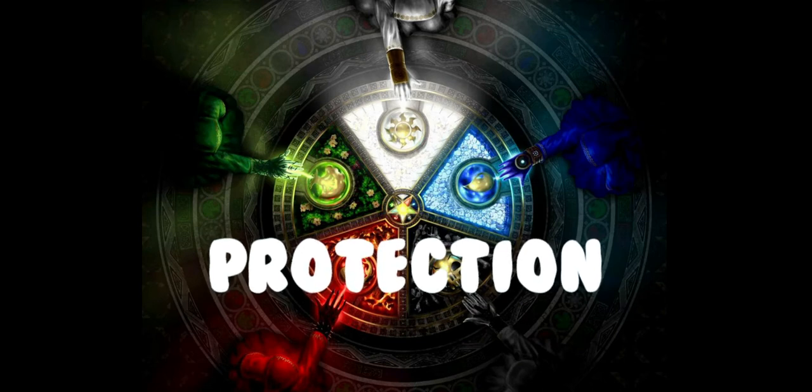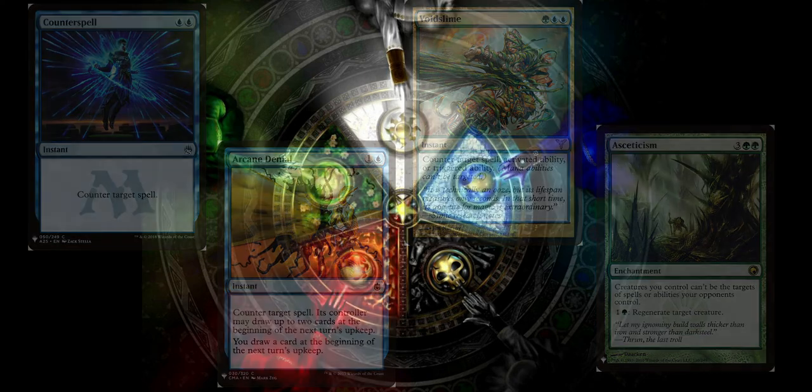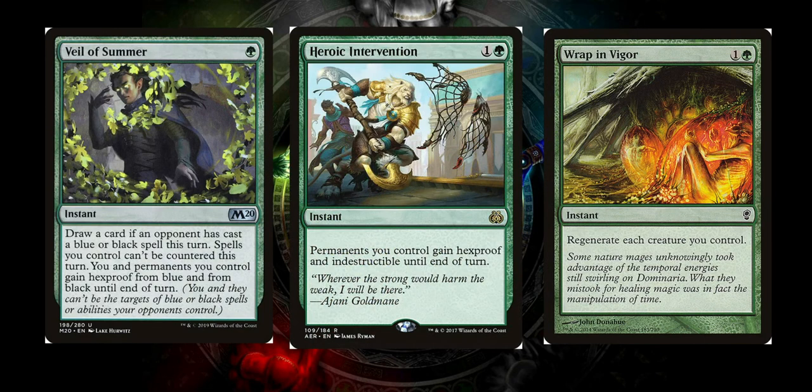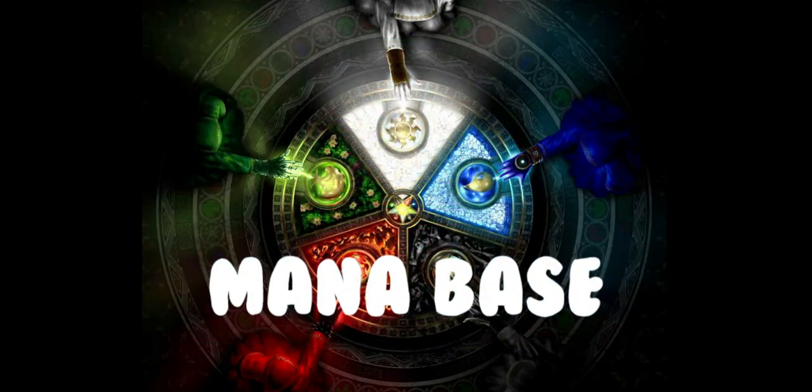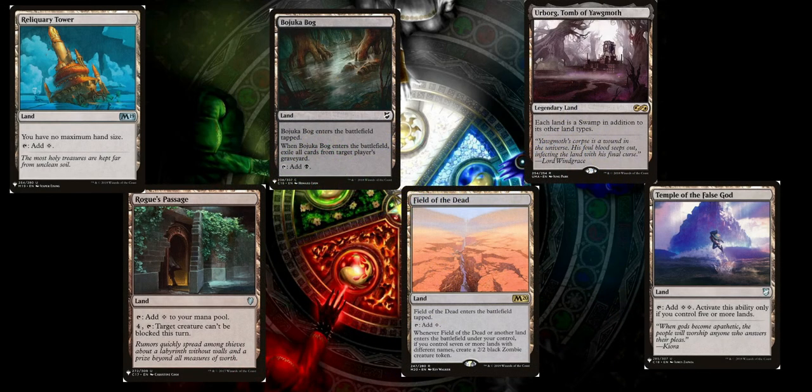Some control spells like Cyclonic Rift, Narset's Reversal, as well as Profane Command, which is a great modal spell. Card draw in Lifecrafter's Bestiary as well as Rishkar's Expertise, because drawing six cards and playing a five-mana spell for free is pretty good value. While we are not a control deck, we do need to protect our creatures, so cards like Counterspell, Arcane Denial, Void Slime, and Asceticism make sure that when we do have our Bogles on the field we can still protect them. Veil of Summer, Heroic Intervention, and Wrap in Vigor are three more ways to give our creatures indestructible. Our mana base is pretty simple - along with basic lands and tri-lands, we're going to use a pretty standard suite. Reliquary Tower is always handy, as well as Rogue's Passage, Field of the Dead, Yavimaya Coast, Bog, Temple of the False God, and Tomb of Yawgmoth. Cabal Coffers, if you have it, are great ways to ramp.